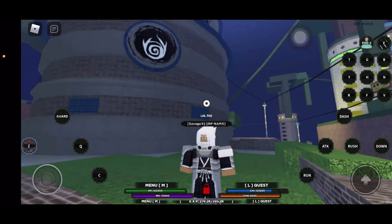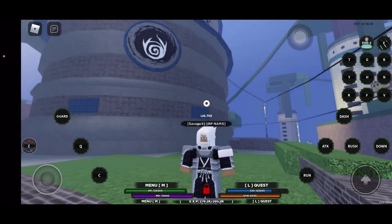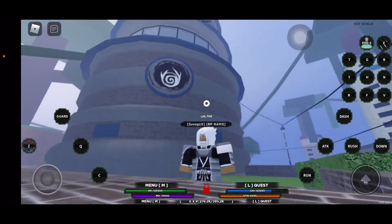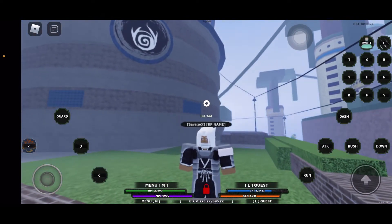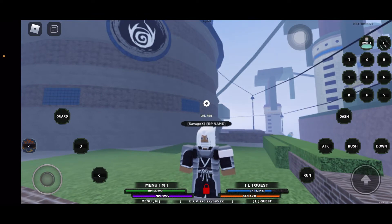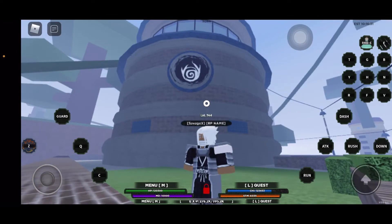What's up guys, welcome back, it's your boy Savage X and I've got a spawn location for you guys. This is in the Haze Village, and this is for the Bubble Flute. Spawn time is about 1:40, and the rarity on it is about a 1 in 45 chance.